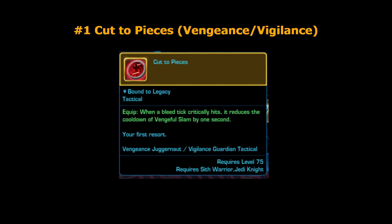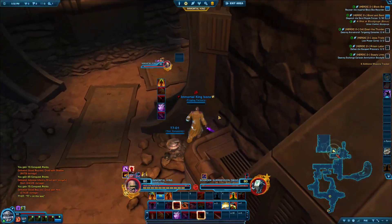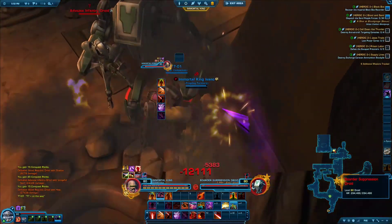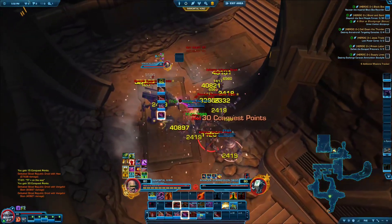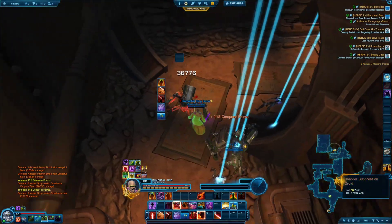At number one we have Cut to Pieces, and this is without a doubt the most broken but also most fun tactical in the game right now. It is the reason why your Juggernaut friend needs a new pair of pants after each warzone where there is a good stack going on. Cut to Pieces gives you almost unlimited AOE potential by reducing the cooldown on your biggest AOE attack every time that your DOTs crit. And conveniently, that same ability is also your DOT spreader. So if you get into a good AOE fight, it's pretty much a one-button-mashing rotation, and the damage is absolutely nuts. Honestly, this tactical feels like you're hacking the game or something. It's so good that in my opinion it should not be allowed, but it's there — and it's the most fun you can have in Star Wars: The Old Republic PvP right now. So if you haven't done so already, you should definitely give this one a try.